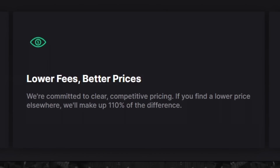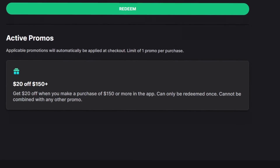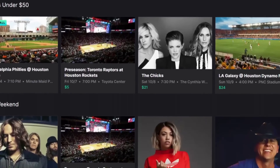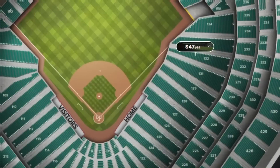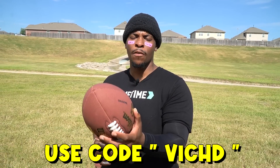It's time to hydrate at halftime and talk to you about today's sponsor. Thank you to GameTime for helping out with this video. If you use code VICHD, you get $20 off your first purchase of $150 or more. GameTime has all kinds of sporting events, but they also have concerts and comedy shows. It's by far the most affordable and best app to use, especially for last-minute tickets. We bought the tickets the day of and the seats were pretty fire. Shout out to GameTime — use code VICHD and get $20 off your first purchase of $150.